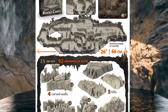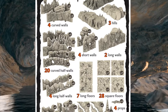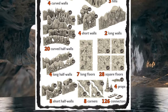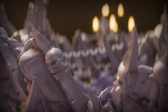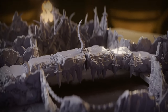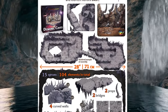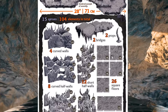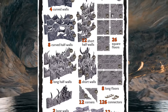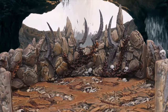Here's a closer look at the full Rocky Caves core set. You get 15 sprues containing 92 total elements, including curved walls, hills, floors, corners, props, and more. Our next core set is the Demonic Caves. This set has skulls, bones, and weird demonic artifacts all over the place — perfect for the well-lived-in dungeon with some heavy metal vibes. It includes 15 sprues and 104 elements, including a bridge. Here's a preview image of what it looks like pre-painted.